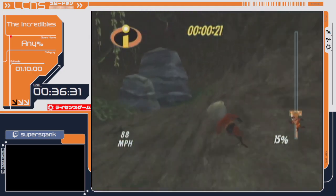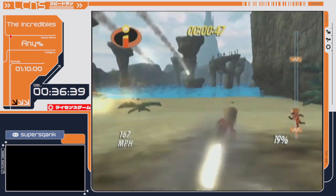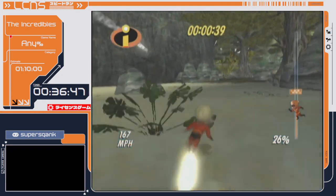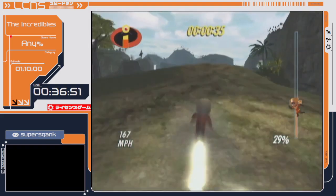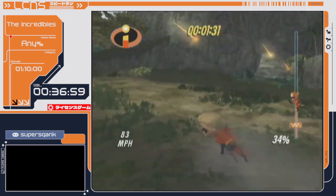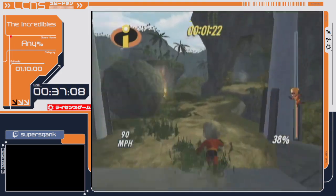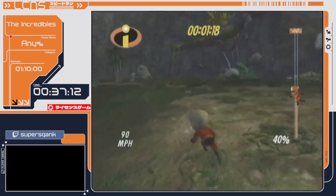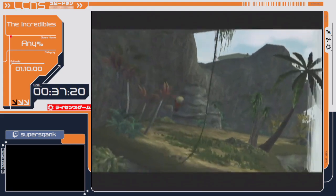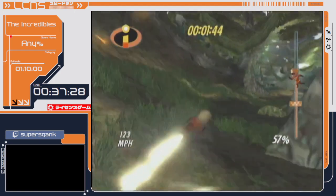So we have this Dash level. This one is actually more interesting than the first one because this one actually has a skip — it technically has two skips, but I'm only going to go for one. Starting off, it's pretty normal so far. After the next checkpoint, that's when the skip comes into play. Normally you have to run around this whole section, but what I'm going to do is dash off a rock and then jump. If I don't mess this up, I'm at the end of the section. That saves about 20-ish seconds, but it's very hard.